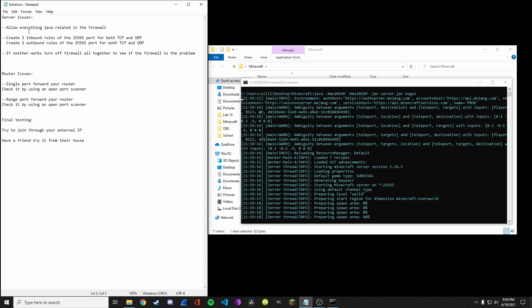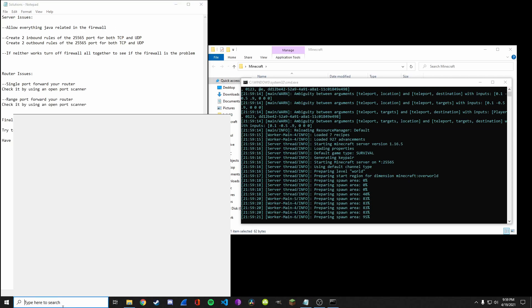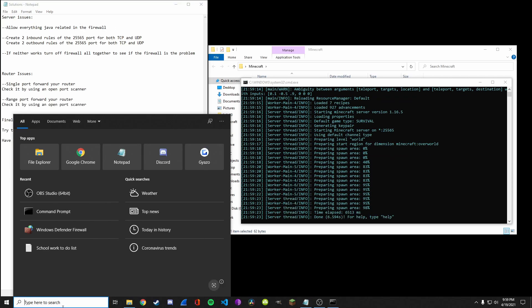First of all, your firewall. You can allow permissions for everything Java related. Go to the search bar and type 'firewall'.